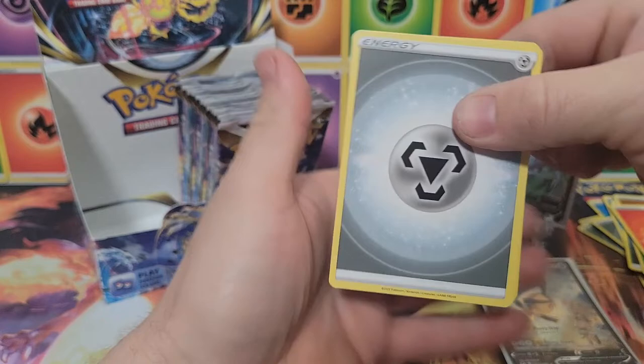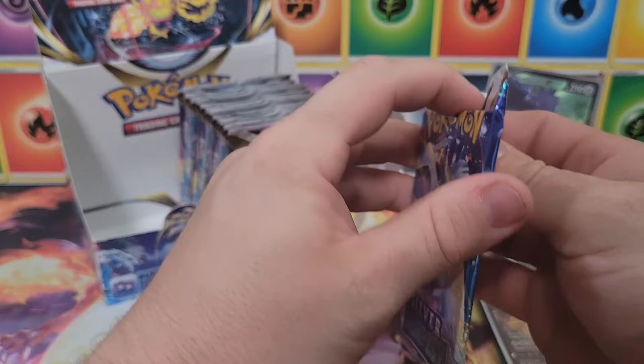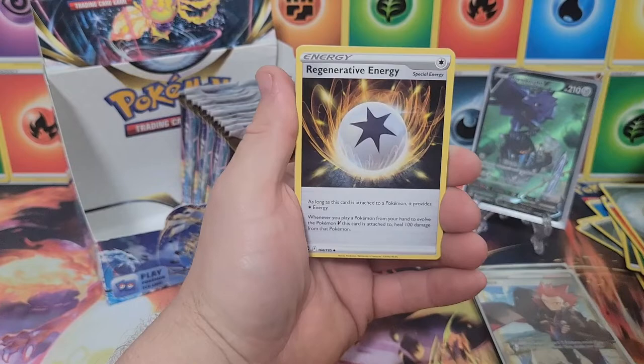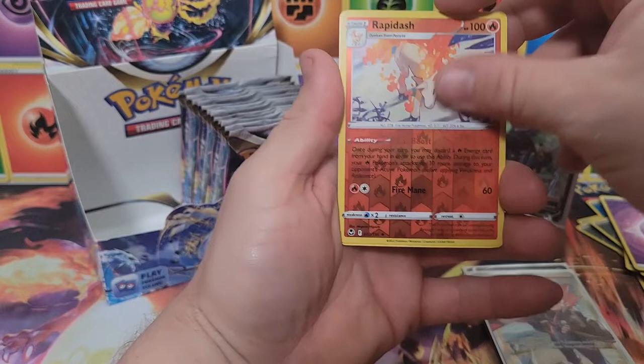Code card. Steel energy, Altaria, Lance, Vulpix, Snorunt, Fletchling, Farfetch'd, Smeargle, Spinda, and an Arcanine non-holo — terribly cut card. Swirlix, Mareanie, Indeedee, Baltoy, Sunkern, reverse Rapidash — that is a rare — and a Noivern non-holo.